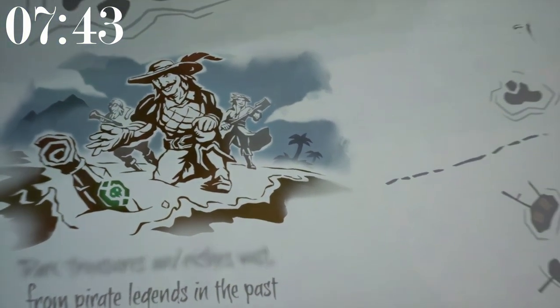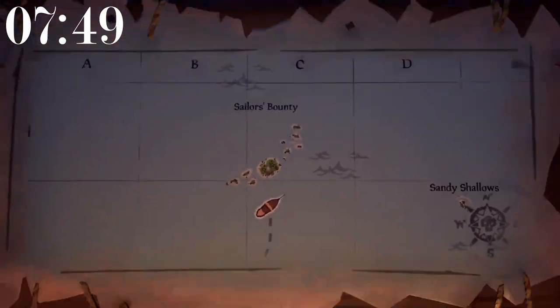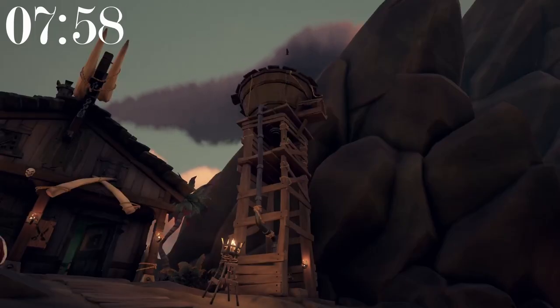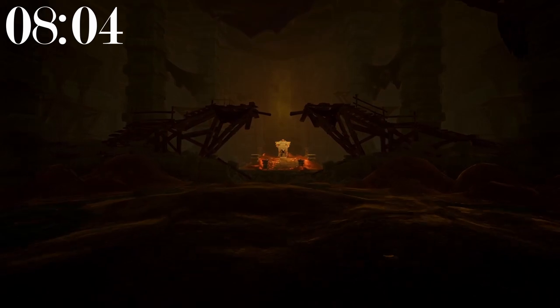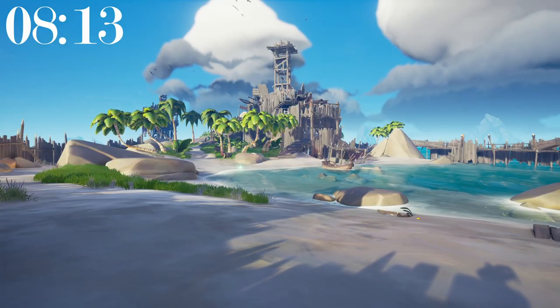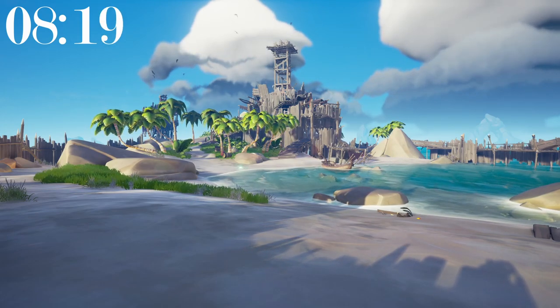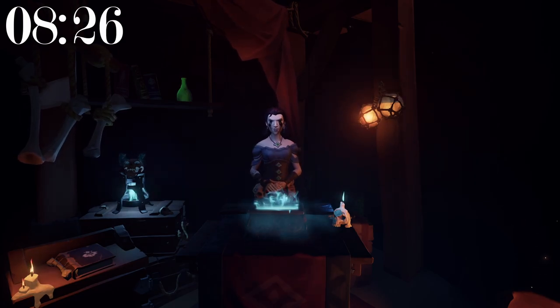The opening cinematic for Sea of Thieves takes about 1 minute and 48 seconds to finish. The island Sailor's Bounty is split into 11 separate pieces. There is a water tower located at Daggertooth Outpost. There are a total of 10 forests located across the Sea of Thieves. Madame Olivia, the founder of the Order of Souls, is located at Plunder Outpost.